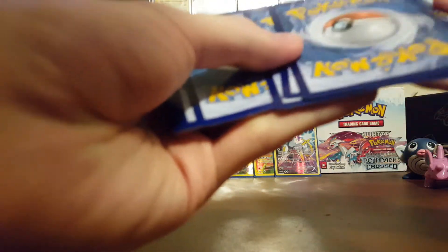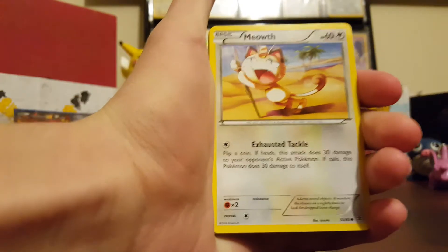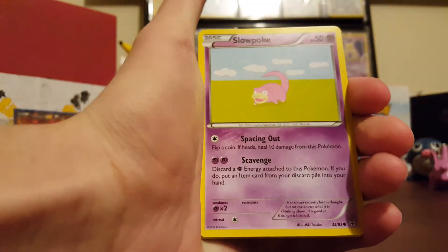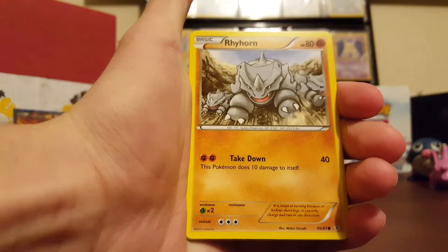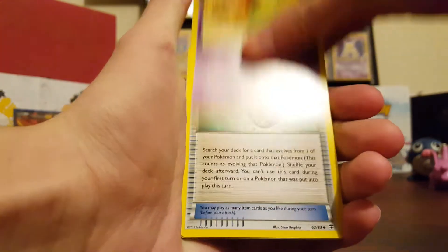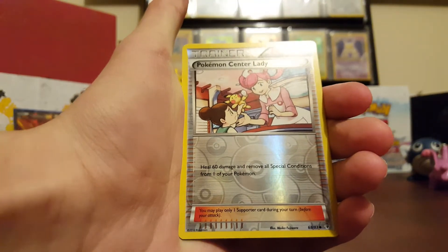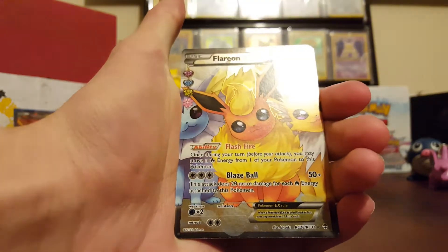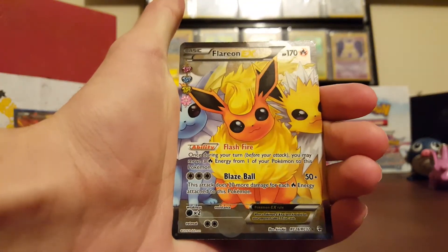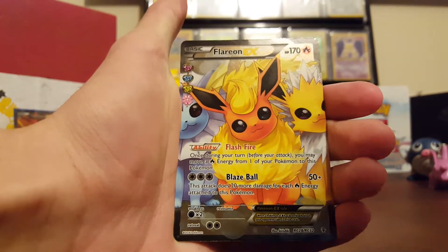Alright, one, two, three. And the next three should be Reverse Holo, Radiant Collection, and Rare. We start this opening with a Meowth, Slowpoke — old school fossil art right there — Tangela, Rhyhorn, Gulpin, Evo Soda, Golbat. Our Reverse is a Pokemon Center Lady, just an uncommon. And our Radiant Collection card is a full art Flareon EX. Look how cool that is — that's amazing. Great pulls already.